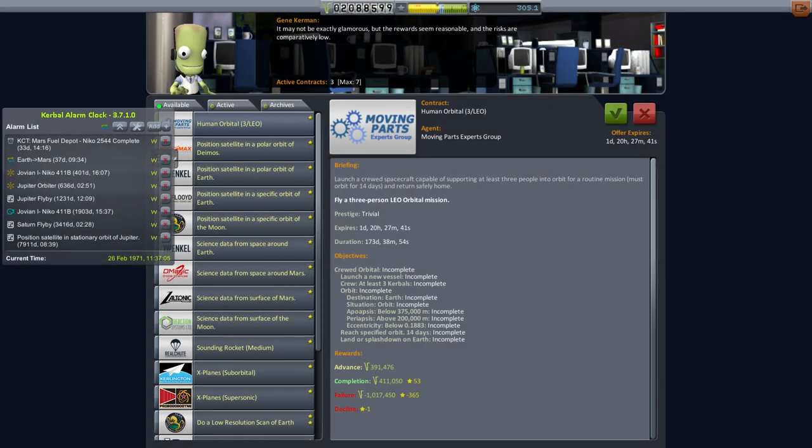Hello everyone and welcome back to my Realism Overhaul series in Kerbal Space Program 1.1.3. In this episode we're going to launch the Mars Fuel Depot that we've got planned for this Earth to Mars window in 37 days.